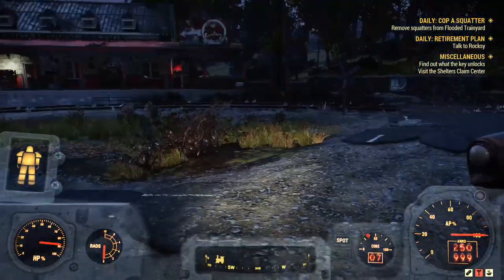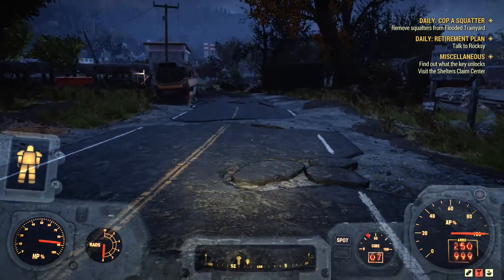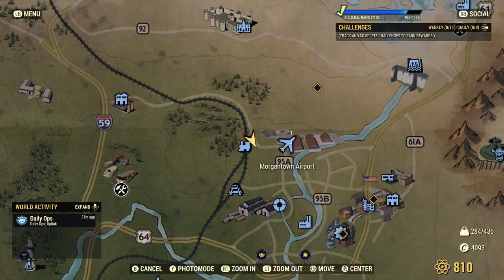Now without further ado, let me show you how you can obtain a backpack. First I will show you how you can obtain the small backpack because it's easier — it's really really easy. All you need to do is fast travel to Morgantown Airport and the game will spawn you here on this road.